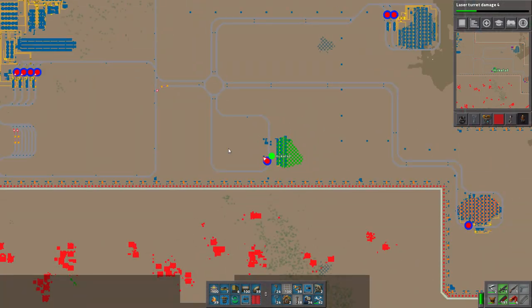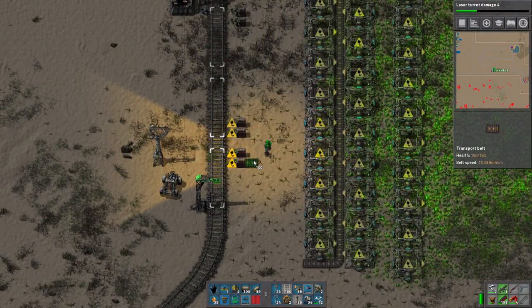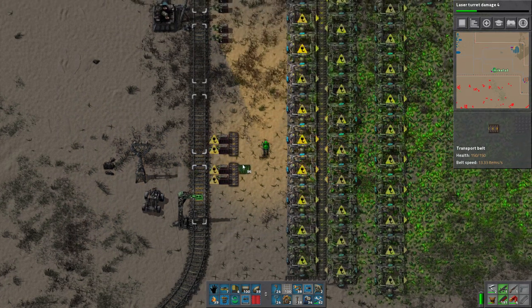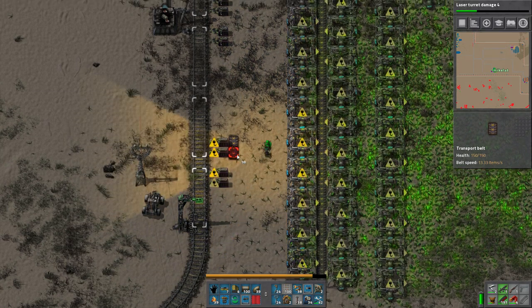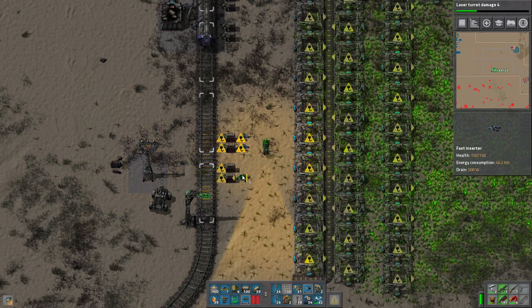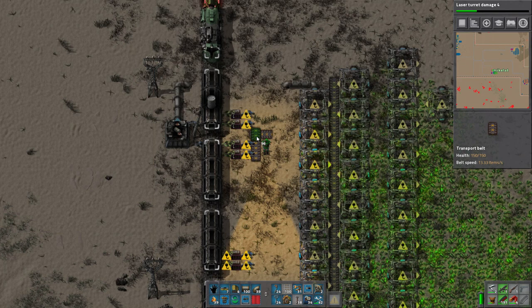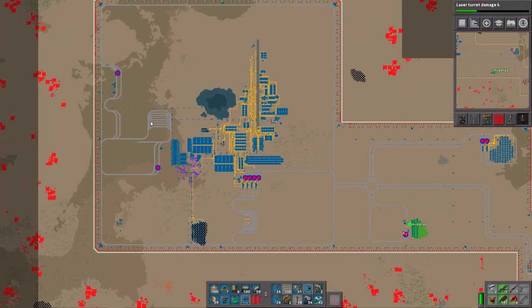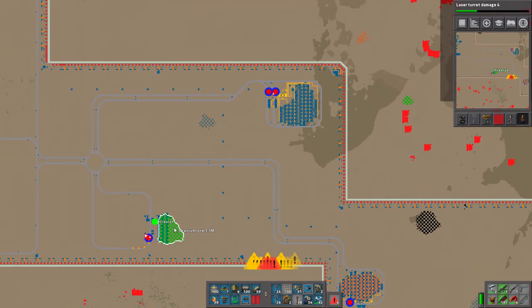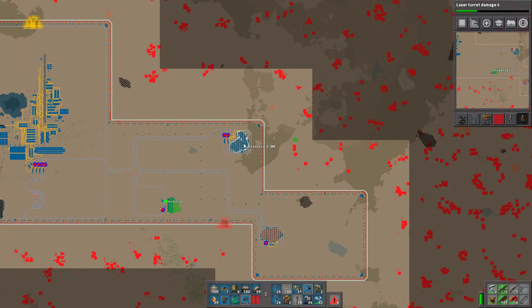This is how I traditionally do my unloading systems. We're going to have a few stations, but potentially many more ore mines going. The problem is, this is the largest iron ore patch we've gotten, but you can see on the very end it barely loads up. I'm going to probably put it down to just one train at some point.